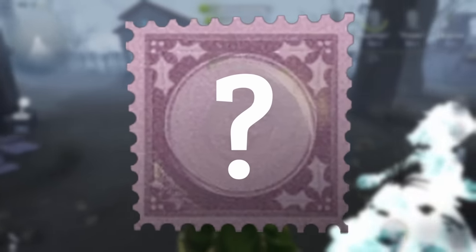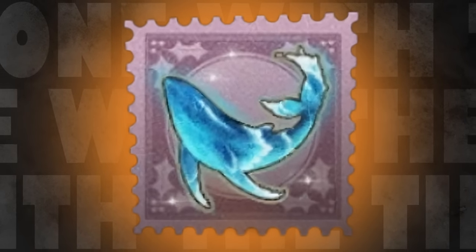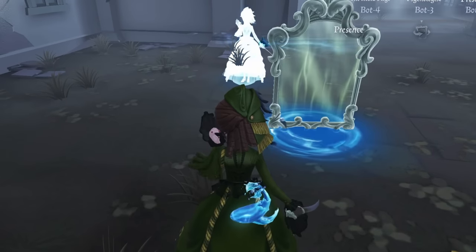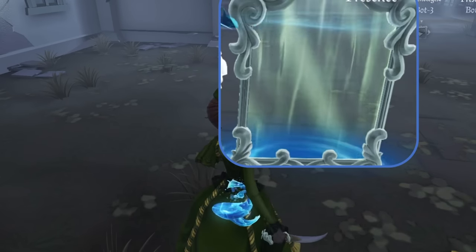I mentioned a bad Bloody Queen accessory at the beginning of this video and, even though it isn't the worst of the worst on this list, it definitely deserved to be here. The accessory is One with the Tides. What it does is add a dolphin that swims around her aqua mirror — and that's really all it does — and it's pretty hard to notice even if you're standing right next to it.